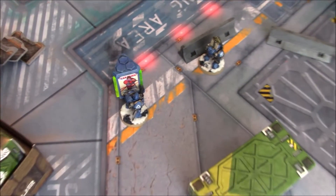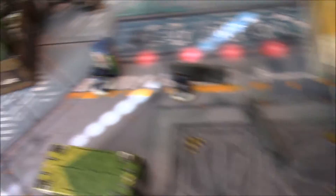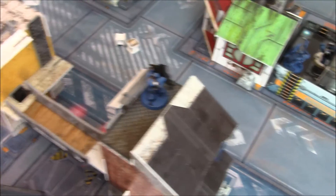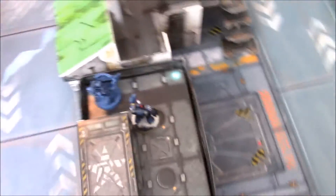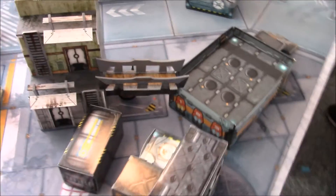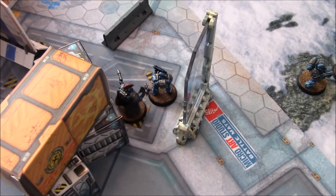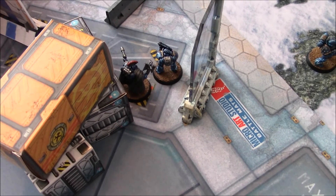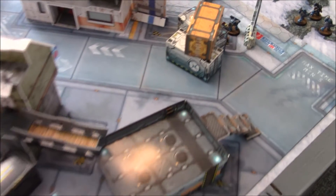Here's our deployment. I have one of my tacticals here, the Vexilla there, and my missile launcher up in a nice little roost. Julius and Cesaro are chilling together, getting ready to run across the board. I deployed first, so he made sure to stay away from my close combat guys. He's got his jump pack dude here, and then his leader and a tactical over there. We'll get on with turn one.